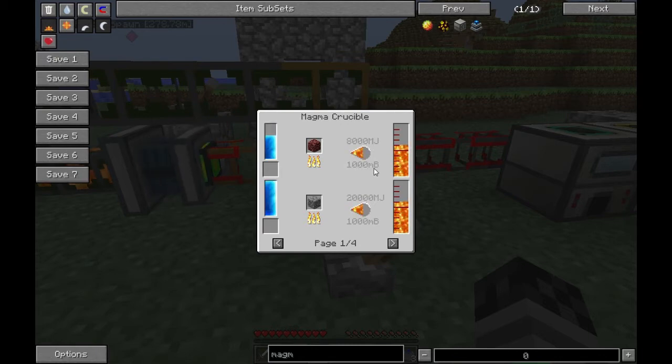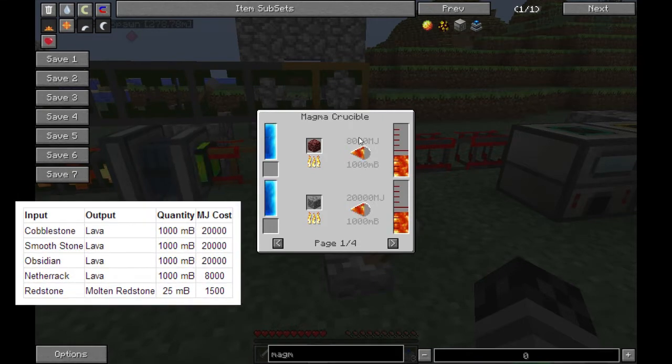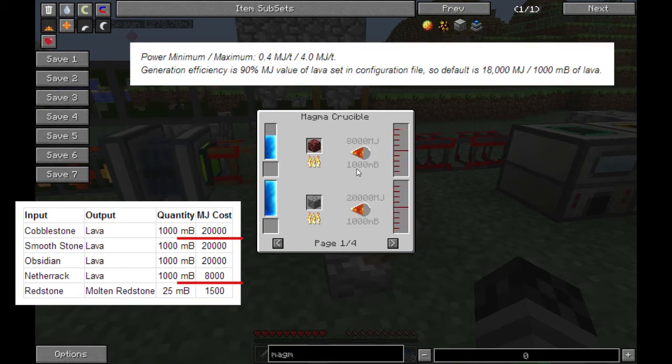Each piece of netherrack costs 80,000 millijoules to convert into 1,000 mB - basically one bucket of lava costs you 80,000 Minecraft joules. In order to make one piece of cobblestone into a bucket of lava it costs you 20,000 Minecraft joules. So netherrack is actually more expensive per bucket, but here's the key calculation.